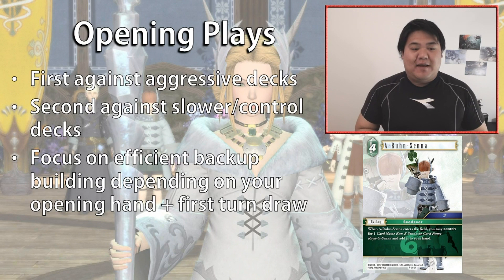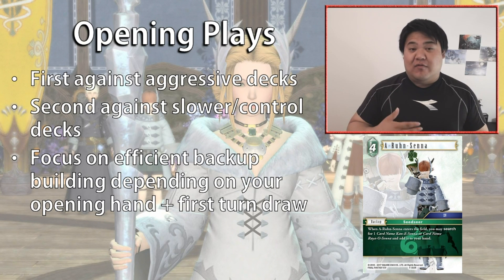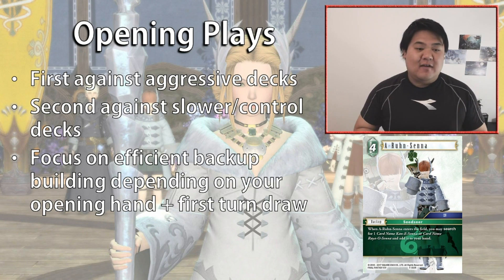In terms of opening plays, going first or second really depends on your matchup. Against an aggressive deck, you generally want to take first. Against slower or control-based decks, going second is a little better. Going first against aggressive decks means you want to get some cards down early, since your opponent will have a tendency to play faster — you want that time advantage to get one or two of your backups down earlier.